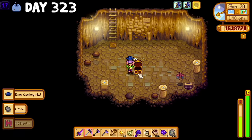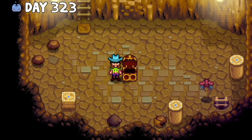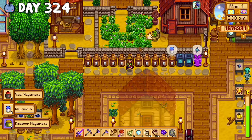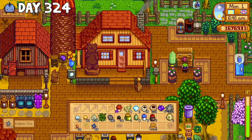Day 324 was the first day of spring, and I was so happy that everything was green and beautiful again, but I was also cripplingly stressed because I only had 1.6 million dollars. So I got all my animal products going and then worked on making more kegs to place in the quarry.